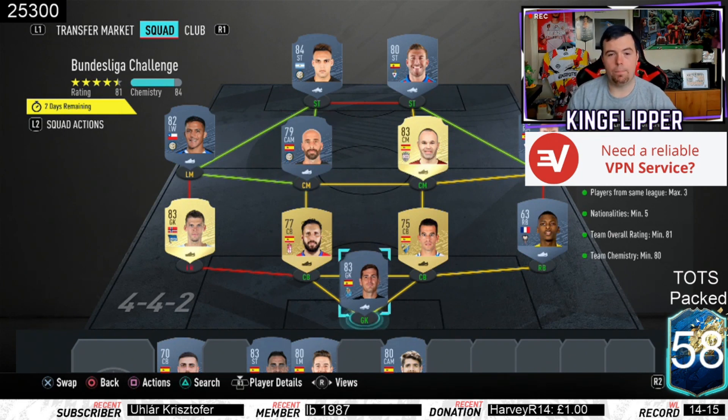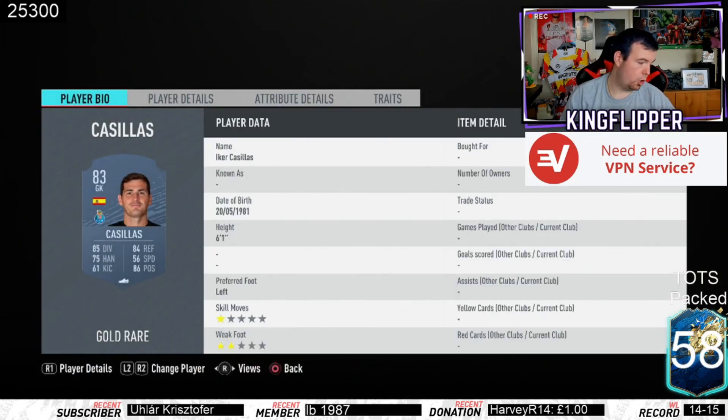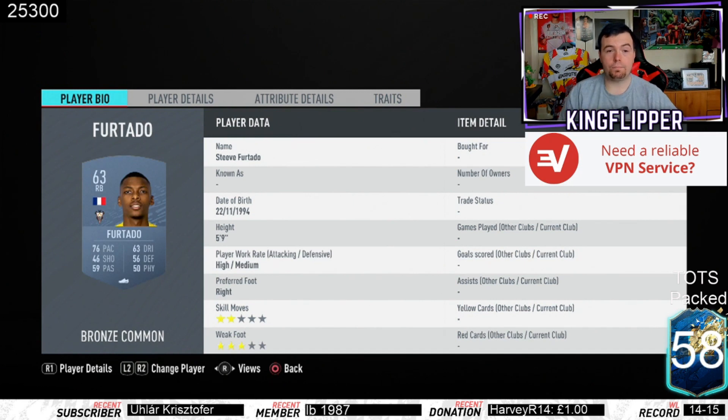We'll start with Cassius - he's actually one of the cheapest 83-rated cards right now at 1.5k, so that's pretty cheap. You'll probably be packing him quite a bit at the moment, obviously because of the SBC league and last players.